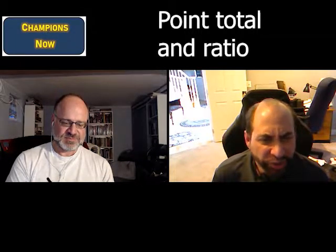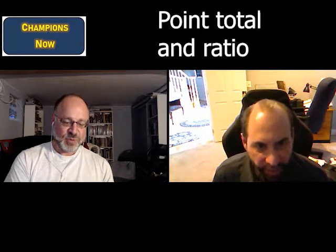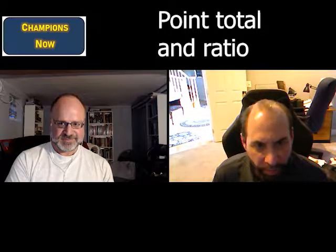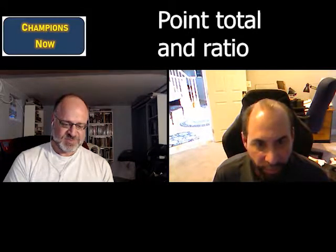For starters I'll put 10 in intelligence, that makes it 12. And I'll put 10 into presence — that's 46 for 10 in presence. You have a base of 2d6 and then it's a point for each — five points for each, which is cool.